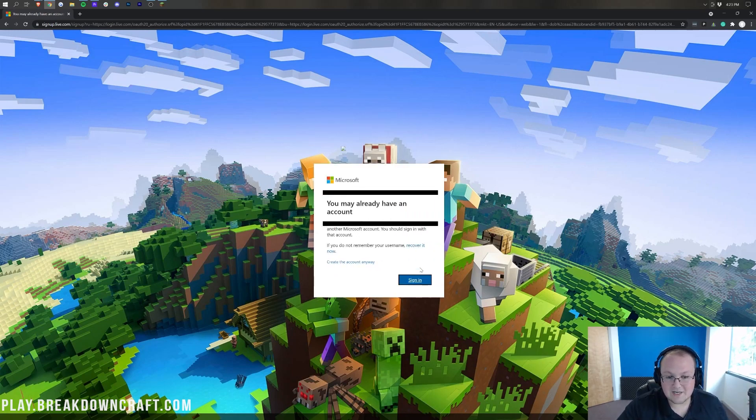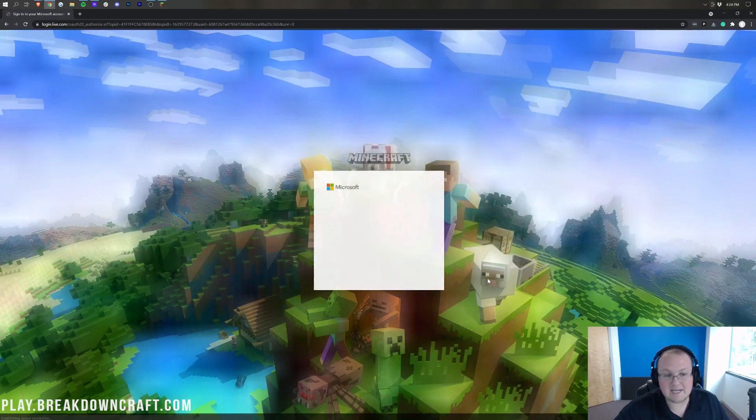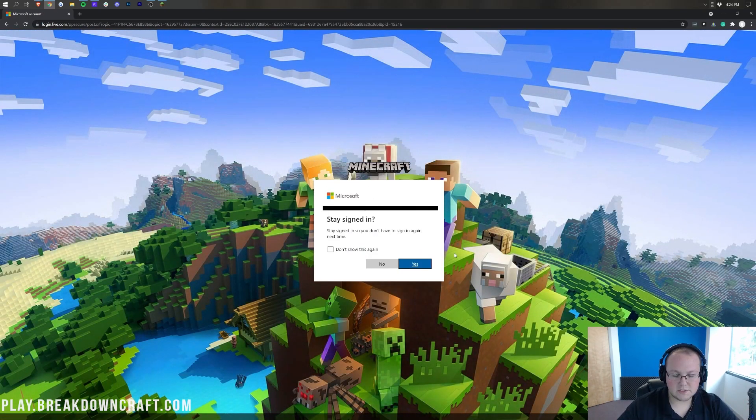We're going to go through this process. We can click next here and it's going to walk us through it. We're going to go ahead and click 'Sign In,' and I'm going to sign into my Microsoft account. There we go — we've now logged in to our Microsoft account. It's going to ask if we want to stay signed in — yes or no, doesn't matter, whatever you want to do here.